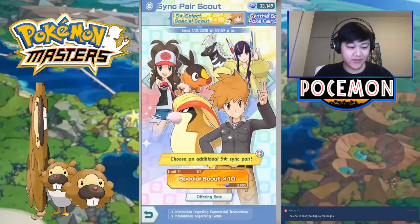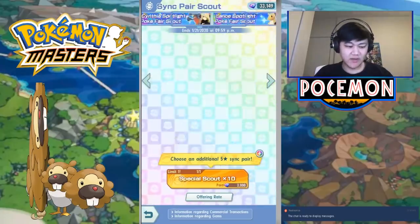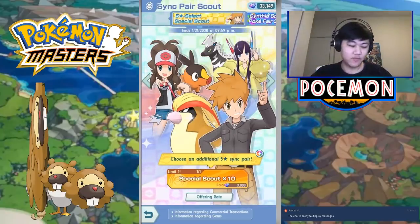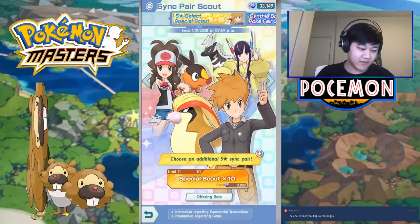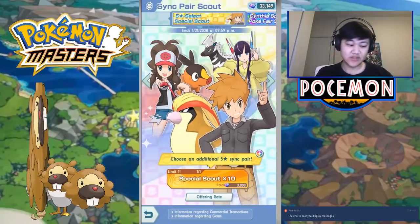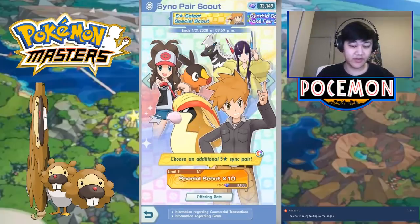Definitely summon on this banner if you have the gems. If you don't have the gems, save up — they're just giving us free gems every day. There's mission gems, bingo gems, we have so many gems anyway. Save up for this one. It ends on the 21st, so it's around for about 3 weeks.